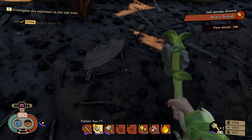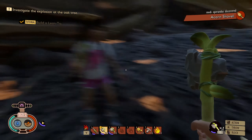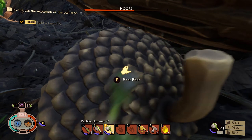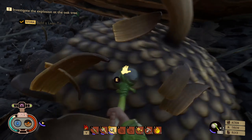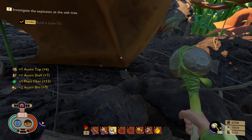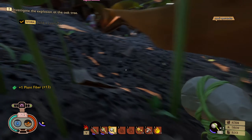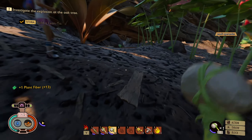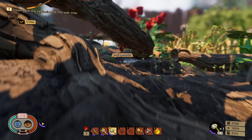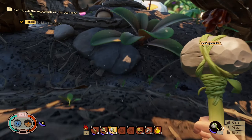Can I make an acorn shovel? Oh, nice. That clay we can pick up on the way back. How do I equip it? There we go. Grab a few more acorns though if you can, because we can make the sap collector — not the dew collector, the sap collector.